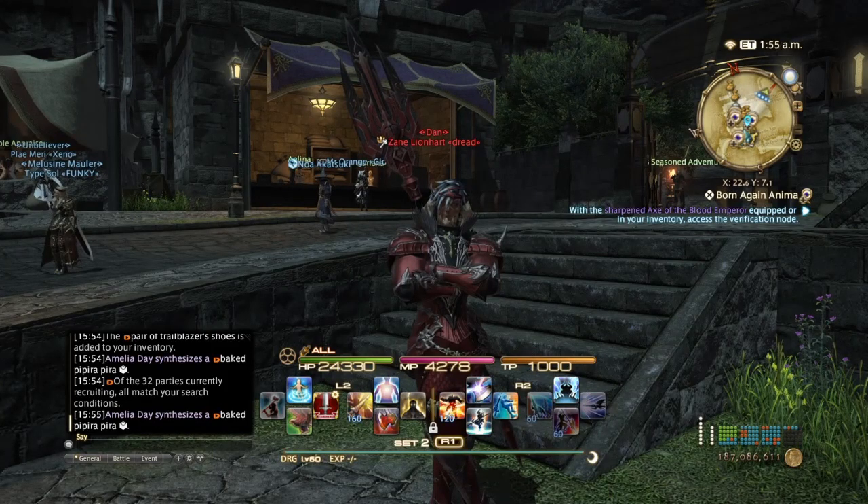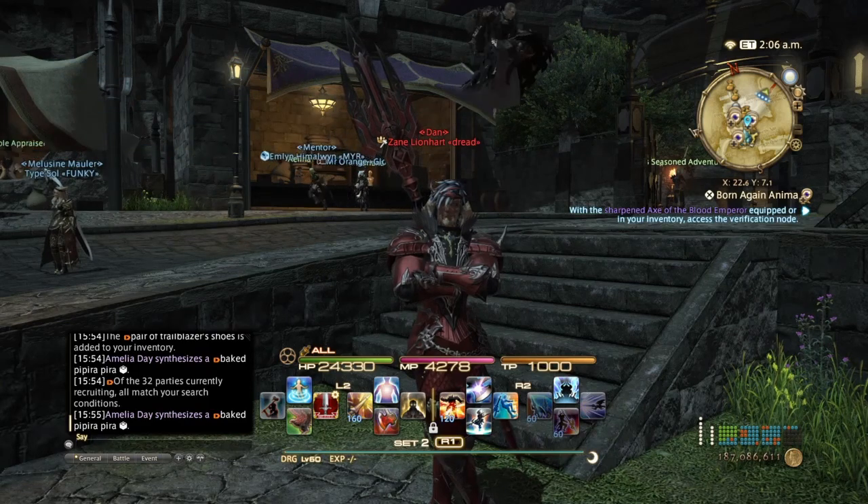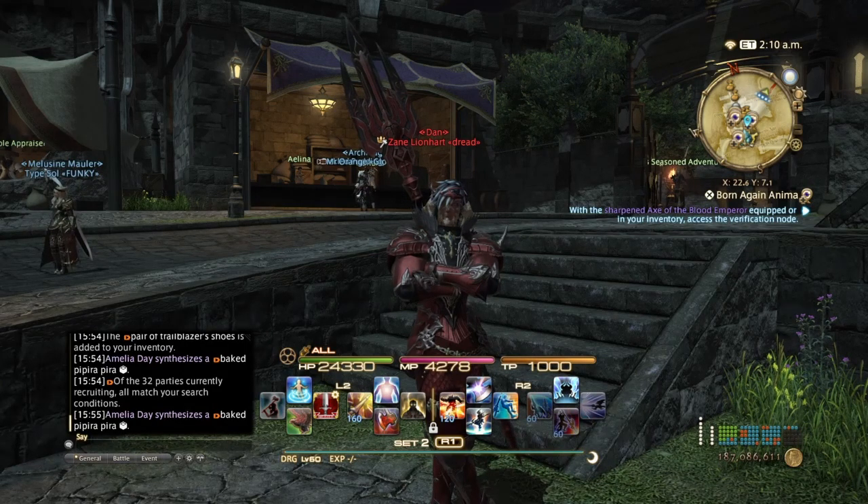What's up guys, it's Zane here, welcome back to my channel. In this video I'm going to show you how to get Fieldcraft Inventory IIs with gathering. I did one for crafting, but the other day I was kind of bored and started searching the script items, wondering what kind of items you would get from the level 58 Trailblazer gear. I found that you can actually get Fieldcraft Material IIs from the Trailblazer set.